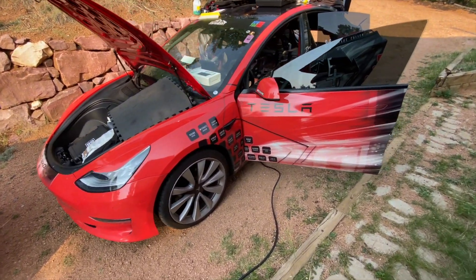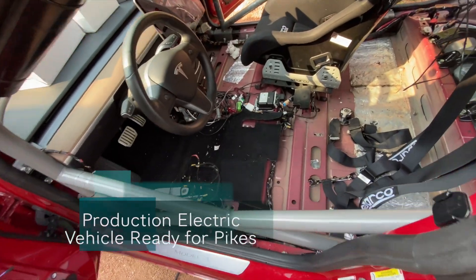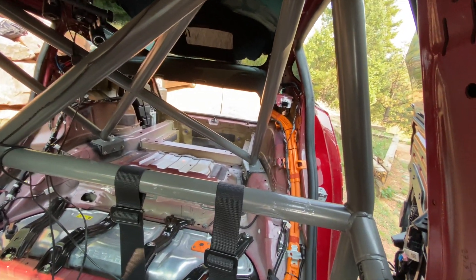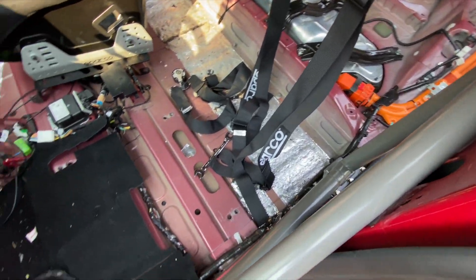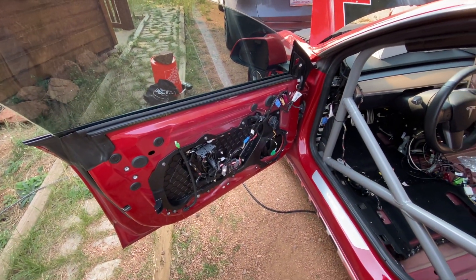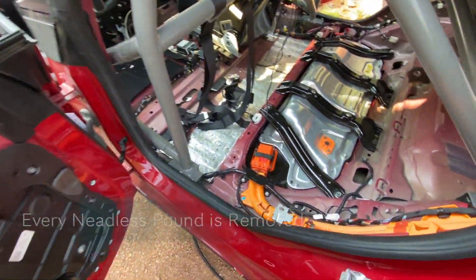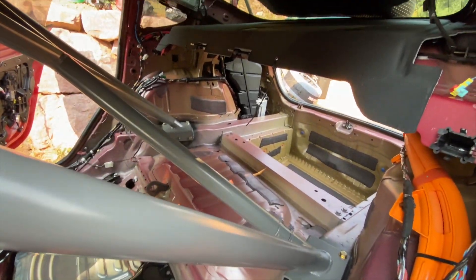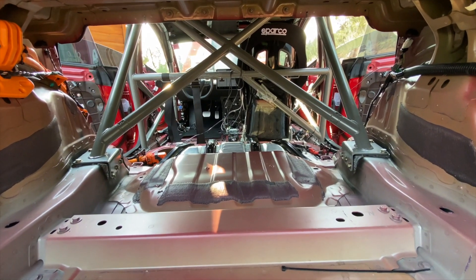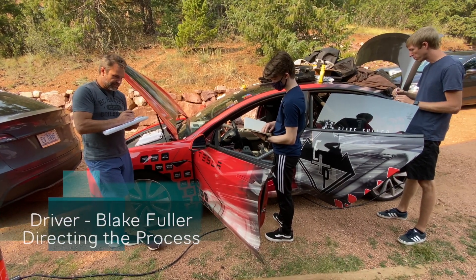We're prepping the car here — the team will be out any minute. This is a naked Model 3. Part of the roll cage is in, and we're going to put in seats next. Every pound is being accounted for; we've stripped anything that didn't have any function in the car, just to save weight.